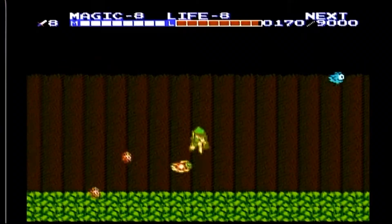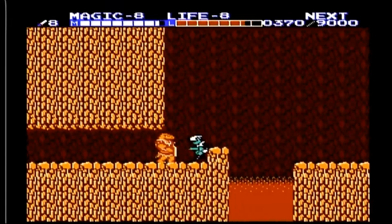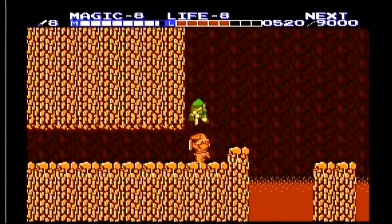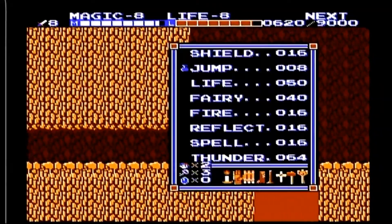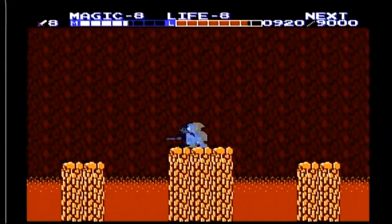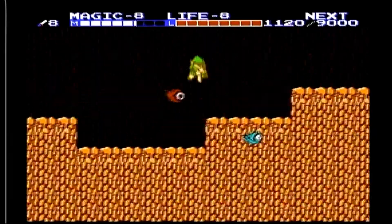I'm going to be talking about dodging the attacks and I'm also going to be using the left corner hand glitch for Dark Link. When I do my full walkthrough I will do the regular battle sequence with him — it's pretty difficult because he mimics all your moves. This is some of the battle sequence sped up, getting all the way to the final dungeon.